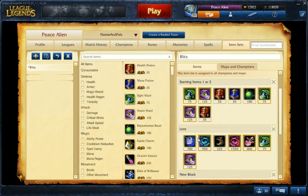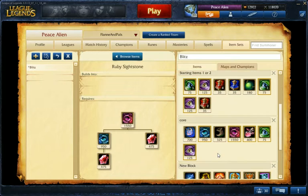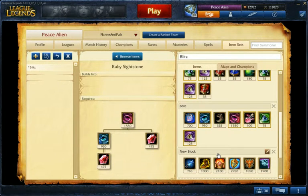After you build those two, I work toward boots. Every time I back, I make sure I have at least one vision ward in my inventory and some sight wards, because vision is important in the bot lane. Then I work toward Ruby Sightstone, because that's part of your core and really important as a support.